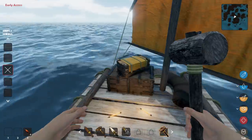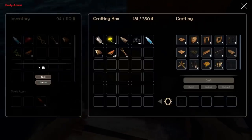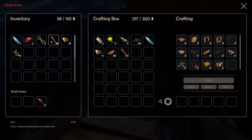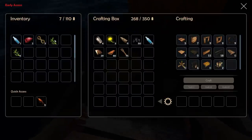Look at all the stuff we have now — I can barely move! Let's split it up and just put it all on the raft. Hopefully it doesn't fall off somehow. 241 pounds — 268 out of 350. Great, now we're ready to rock and roll.